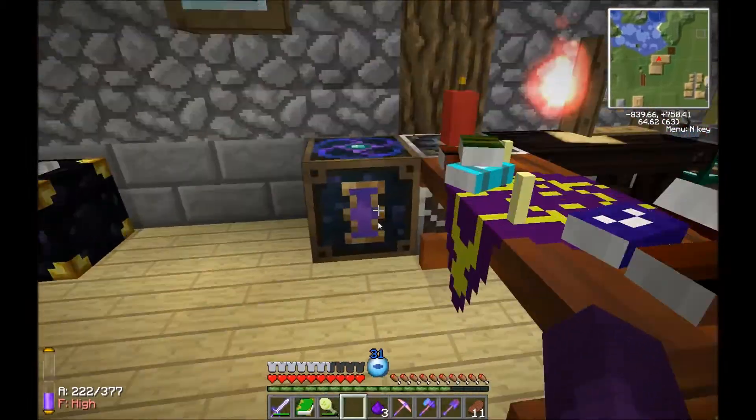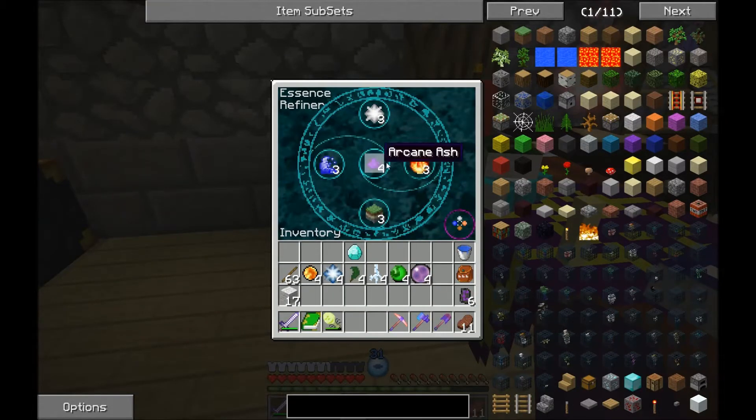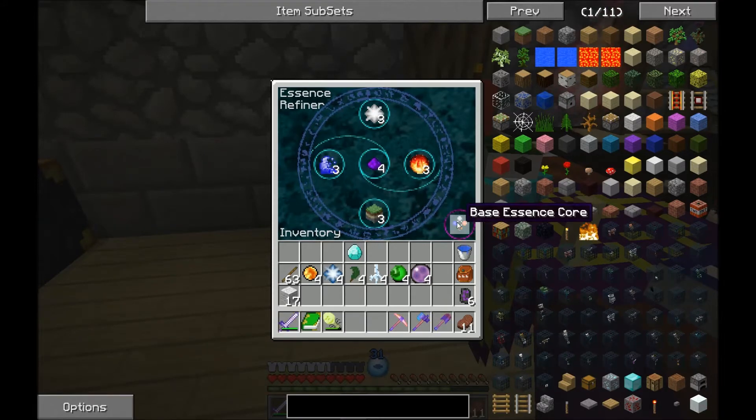We're basically making this, and another thing after it will combine. That's how we'll get a pure essence, which is needed to make the Archmage armor. So once I get all the essences needed - the cores, the medium cores, and then the pure essence - I'll be back and we'll make ourselves some Archmage armor.